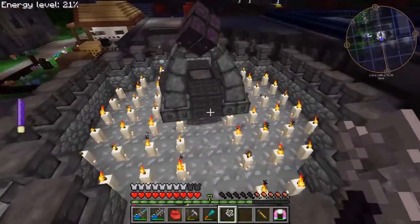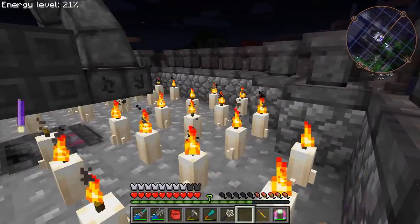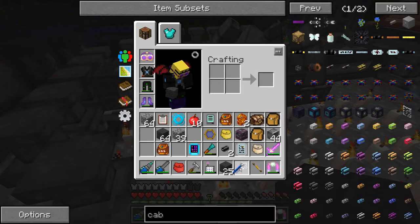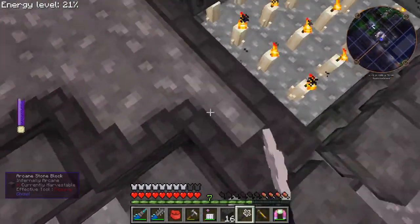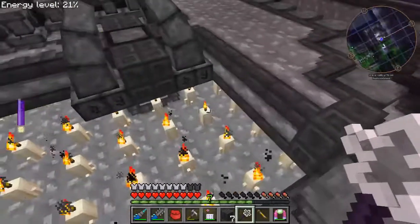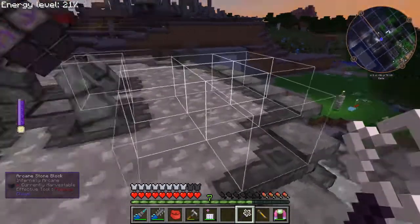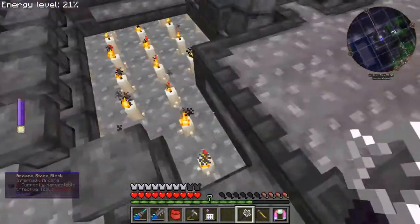We'll have an essentia provider going underneath here and the channels going all the way through to preserve symmetry, and that should keep our infusions reasonably stable. We'll be adding some more crystal clusters later, just to be safe. As you can see I have many more pedestals than we used to have — I believe it's 28 pedestals — so we can do much larger infusions.